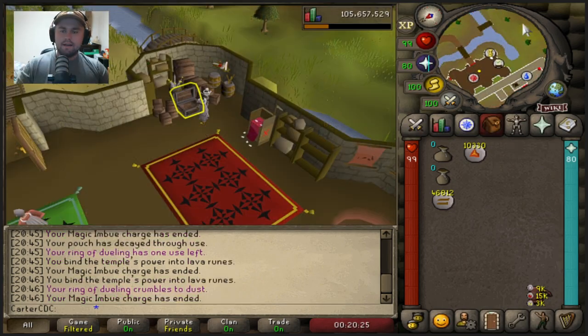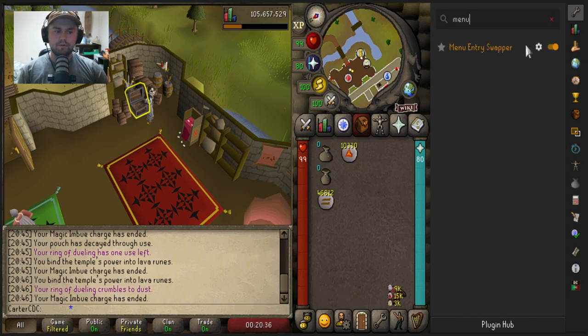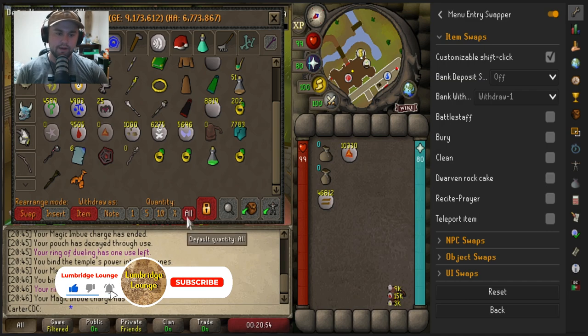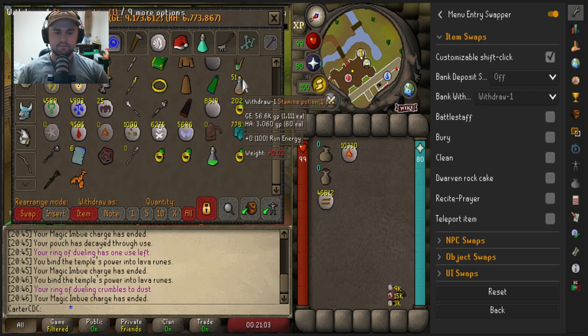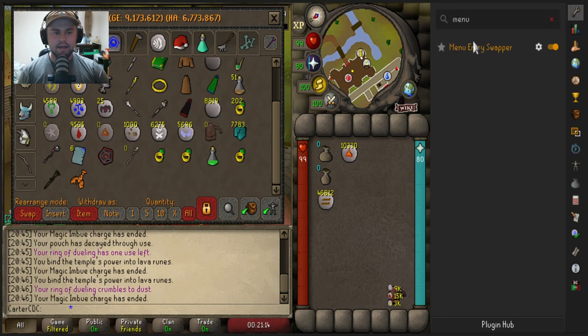For those who stick around, here are some RuneLite tips. Open your sidebar, go to configuration, then all your plugins, and search for Menu Entry Swapper — make sure it's enabled and go to its settings. Under item swaps, go to bank withdraw and set it to withdrawal one. This way, when you're at the bank, it's set to all by default, but if you want to grab just one item like a stamina potion, simply hold shift and it withdraws one. Let go of shift and it goes back to withdraw all — less click-intensive and more relaxing.